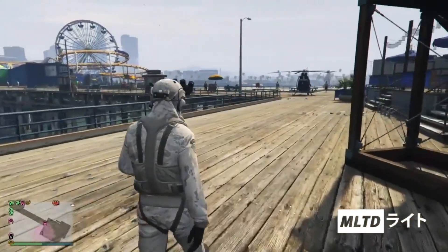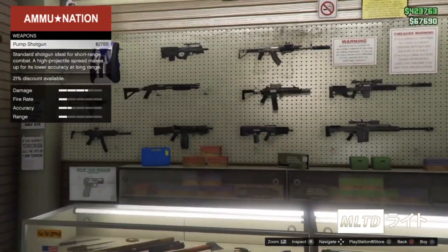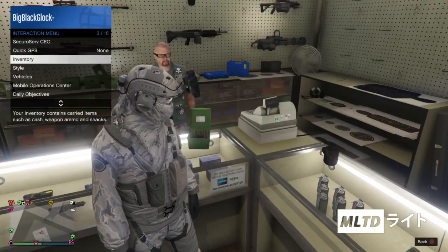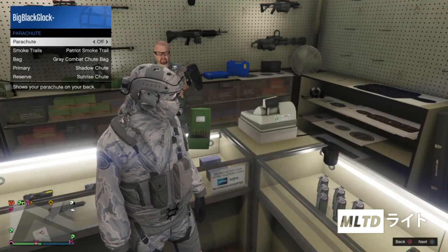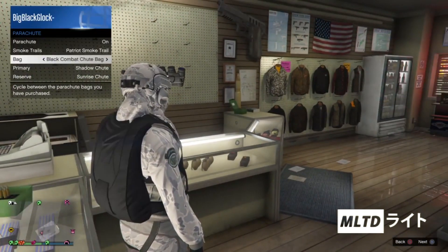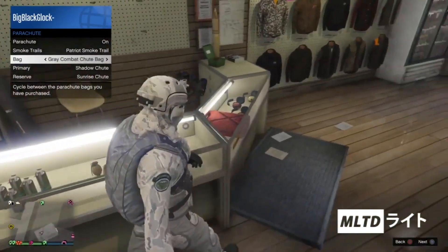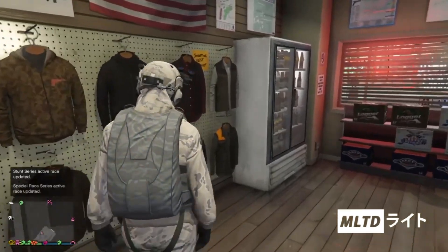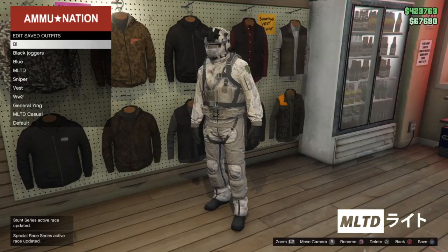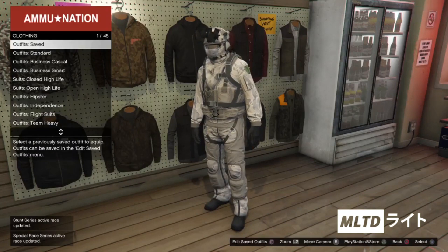We have one last stop to make and that is Ammunition. We're going to start browsing the weapon section and make sure that we have purchased the parachute as usual. We're going to back out and open up the interaction menu, go into style and parachute, and make sure that parachute is set to on. For this outfit we're going to go for the grey combat chute bag but you can also go for the black one if you like. If you'd prefer not to have a parachute then that is absolutely fine but we're now going to head over to the outfit section of the store and save the outfit. As a side note, hold right on the d-pad to put the thermal lenses back down or up.